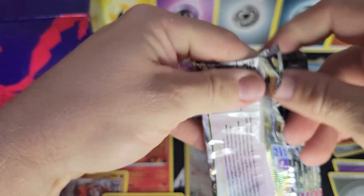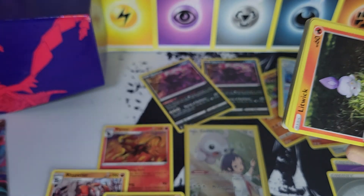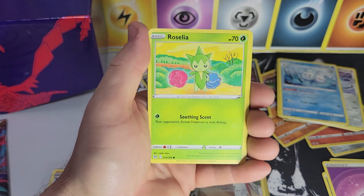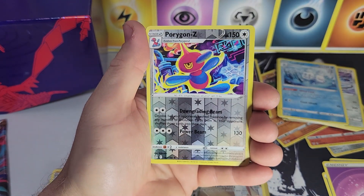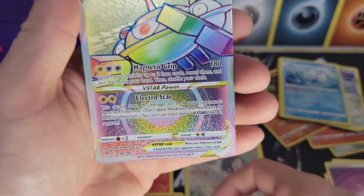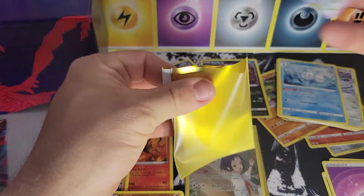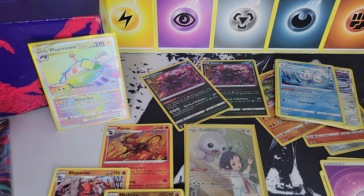Yikes — two more packs of Lost Origin and that's going to be it for today's hump day video. Make sure you subscribe and leave a like and comment. Pack three: psychic energy, Komala, Bronzong, Litwick, Roselia, Rockruff, Steelix — a reverse holographic Porygon-Z rare — and a Magnezone VSTAR rainbow rare! That saves the video for sure. That's the first rainbow rare we've pulled from Lost Origin!